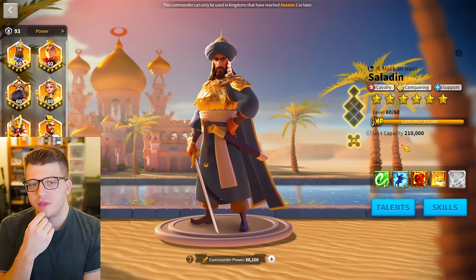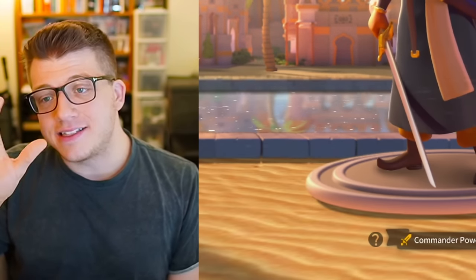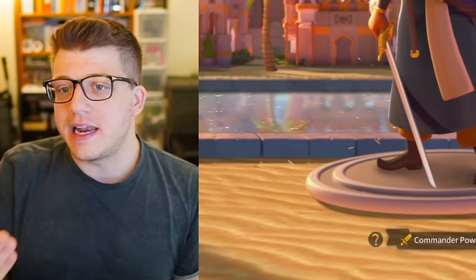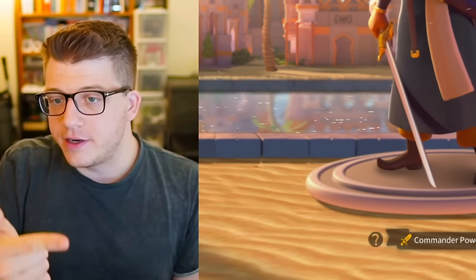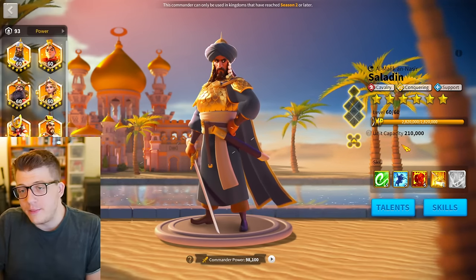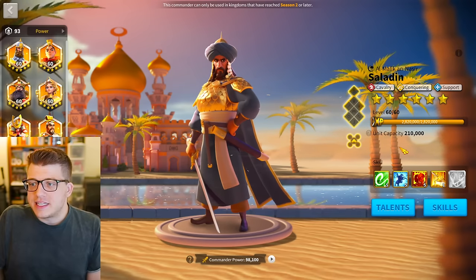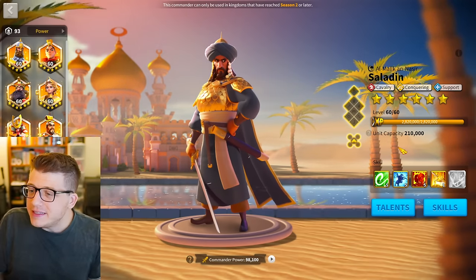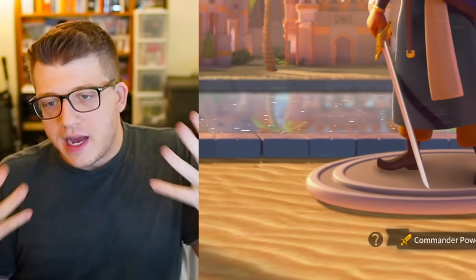Despite having decent talent build options, Saladin runs into a unique problem in 2024 — player psychology. If I ever see a Saladin as a primary commander in the open field, I will immediately target that player. I assume they don't have a better commander, they're using a KvK2 commander, and my assumption is that they're not as strong a player. None of the reasons to be using Saladin are really great or compelling, so I assume I can get easy kills.